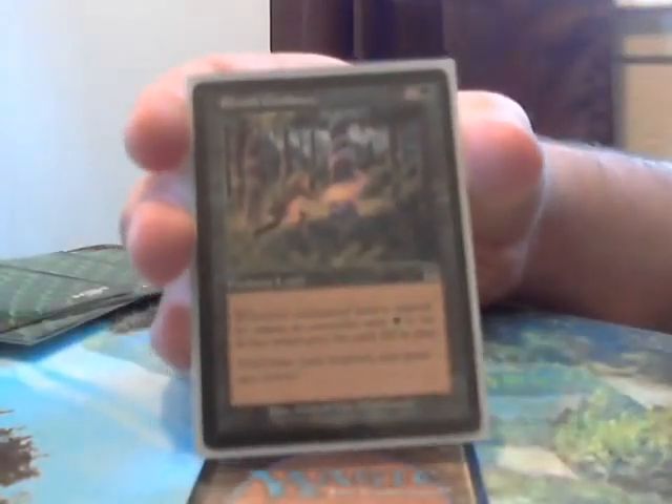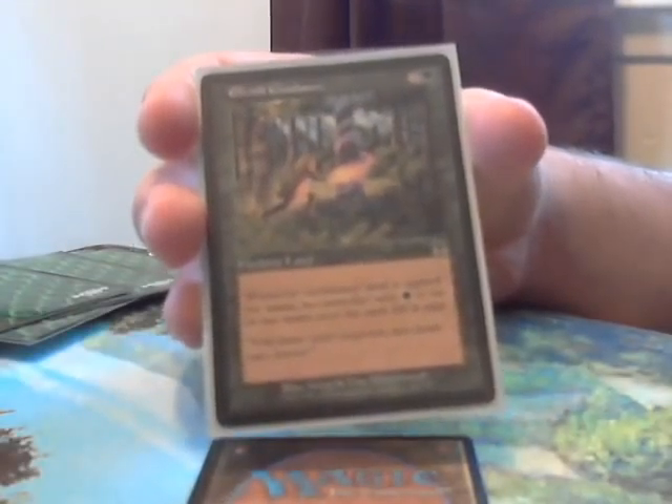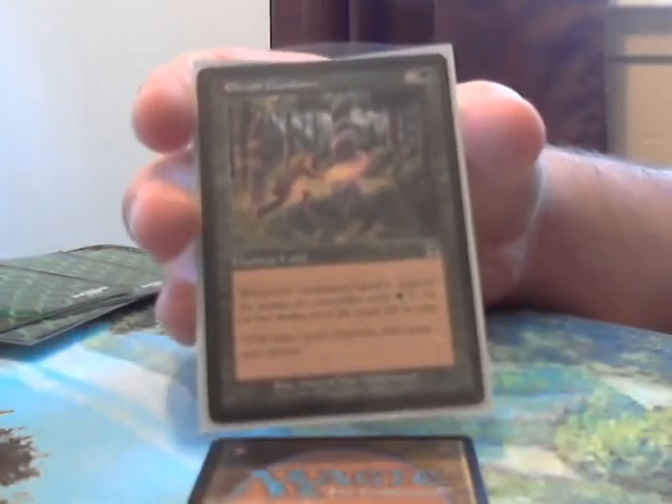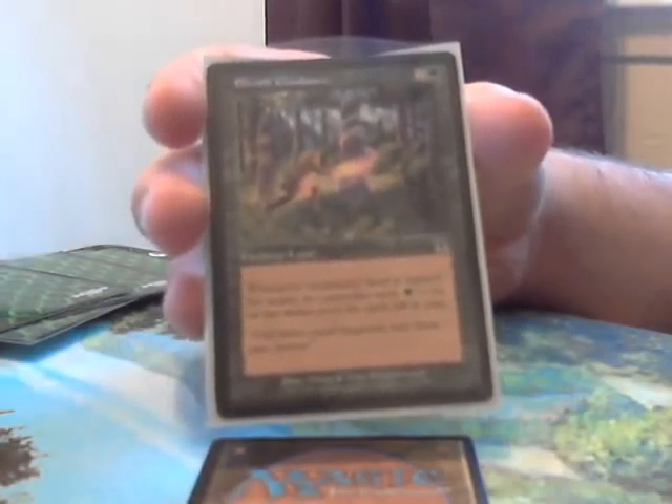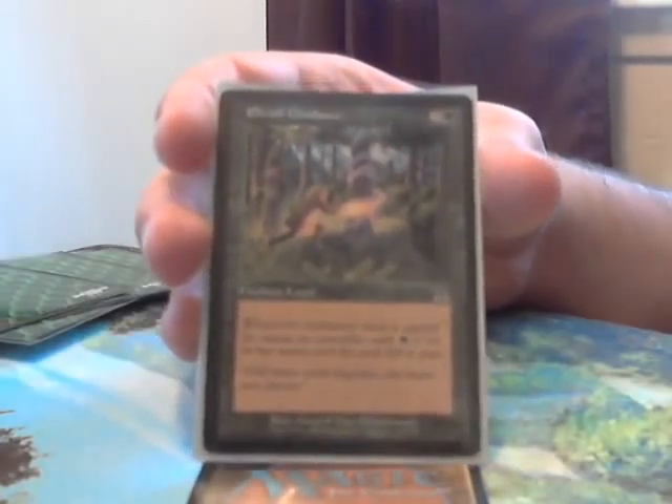Now we have Elvish Guidance — you enchant a land, and then whenever the enchanted land is tapped for mana, its controller adds 1 green to his or her mana pool for each elf in play. This is another one of the older cards that lets you benefit from all elves. This is a sweet one.